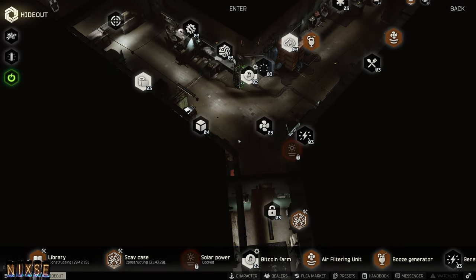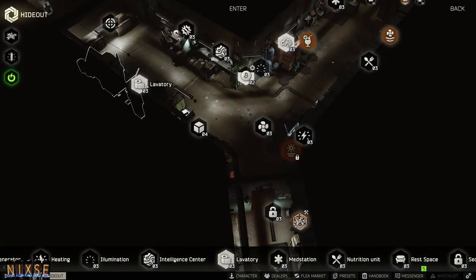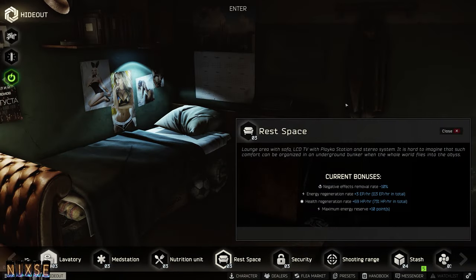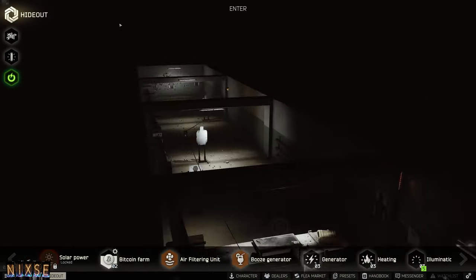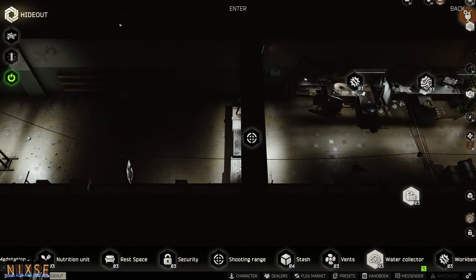Tip number fourteen: utilize your hideout. The hideout is your PMC's home, where you can craft new items from things you find in raid. Leveling your intelligence center shortens the cooldown of your scav raids, allowing you to recoup losses faster. You can craft items needed for tasks at the lavatory, and anything made in the hideout counts as found in raid. Certain areas also increase your maximum energy, the rate at which you recover energy and hydration when not in raid, and increase your XP gains. The hideout also gives access to the firing range to quickly test new guns. It is an investment in time and money, but is not required to progress through the game.